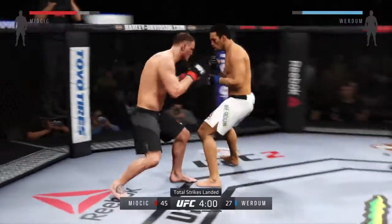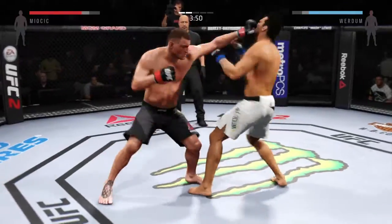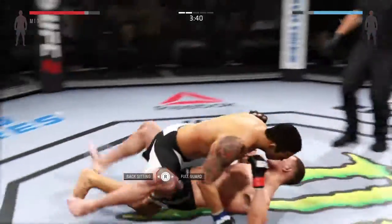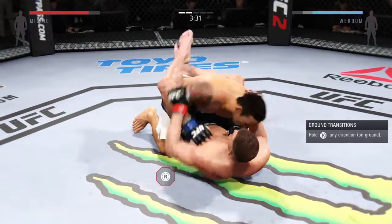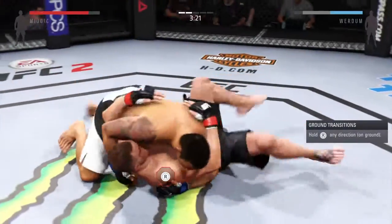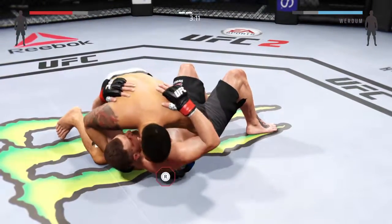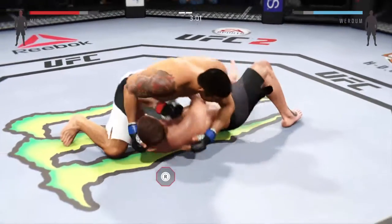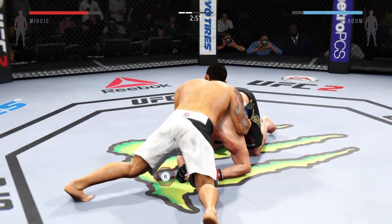We go inside the numbers — total strikes landed so far in this fight. Verdum with a punch that connects. Verdum with the single leg, now he's in guard. Quick movement on the ground and he moves into side control. Good elbow to the head by Verdum, some nice elbows here from side control. Look at the bruising on his torso.